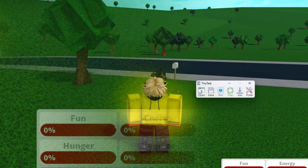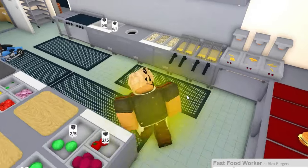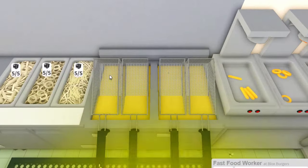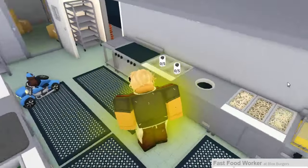When you download TinyTask, press on Work, then press on Fast Food Worker and wait for it to load. When you load into Fast Food Worker, you need to prepare: go into the deep fryer side doors and make sure all of these are restocked and there's no food in here.